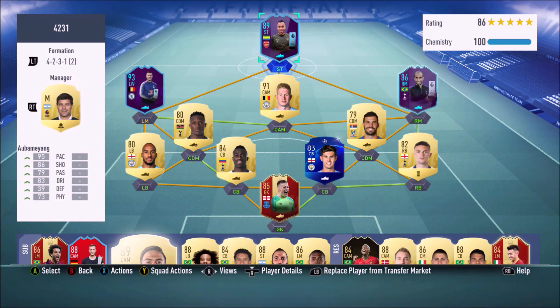For striker I went for Aubameyang because he's quite quick, he can get in behind, and he's going to be isolated up top so I need someone with a lot of pace to beat defenders. I've got Hazard here because he's a beast as well, and Lucas is great — he's got a lot of pace. De Bruyne is a great playmaker. Yama and the other guy are both decent DMs, and I think I had Delf in the left position. This defense wasn't too bad either.